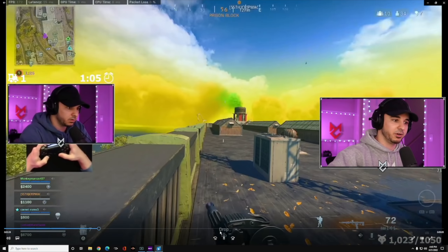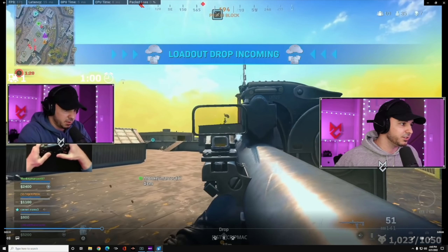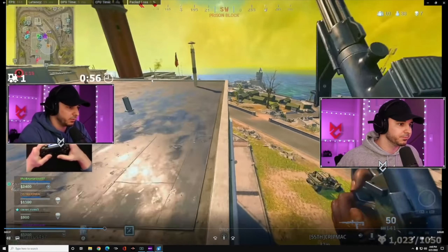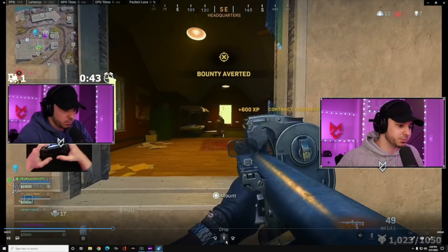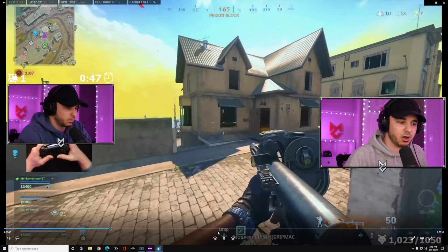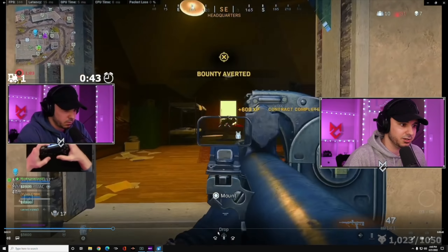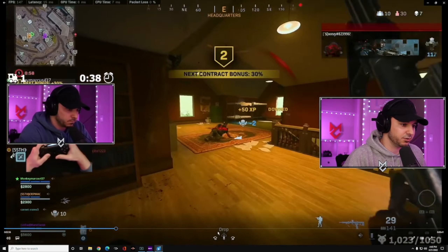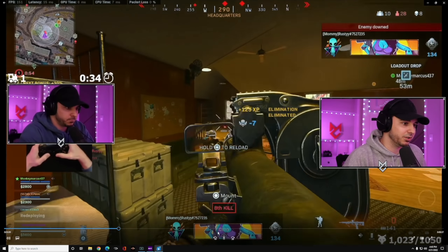I pop a little UAV tower — costs about 1,500 and gives you a free UAV of the area around you. I also utilize this jump spot: all you have to do is run up and jump on the right side of that awning and you'll be able to jump up. Jumping on different windows so these guys don't know where I'm coming from — I get a knock, down a second guy, see the third guy, knock him as well, and clean up all three kills.